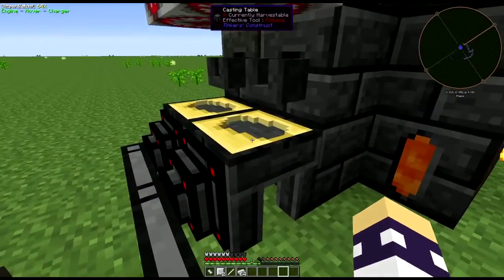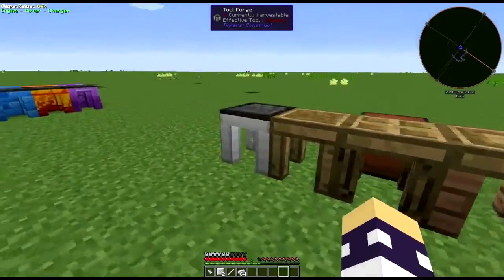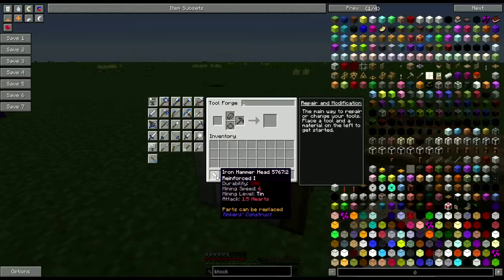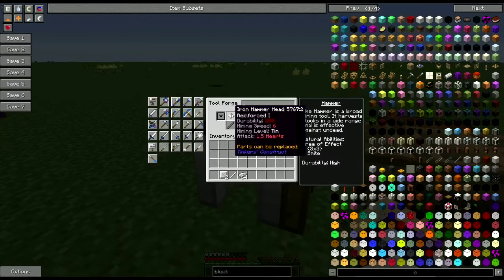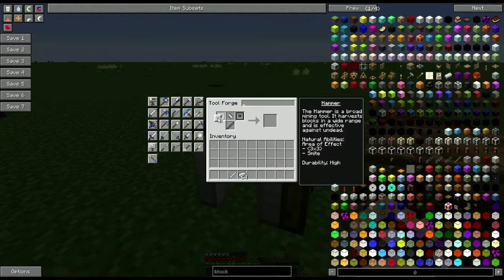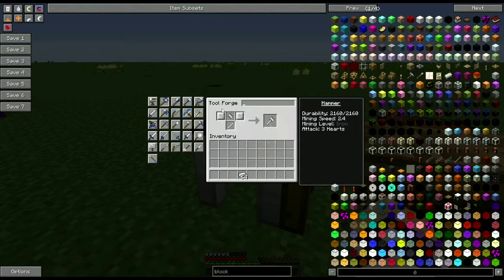Now for the hammer, you make plates from the casting tables and so forth. Once you get enough of a single material — I'm just using iron today — you would make a hammer head, which is eight ingots worth of material, and each of the plates are also eight ingots worth of material. So you can see how a lot of material can go into making one hammer.